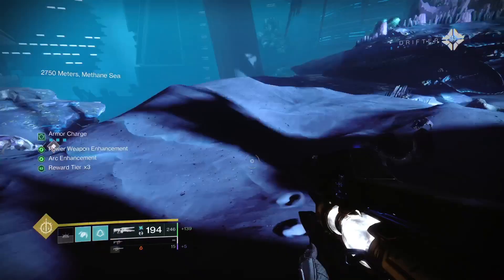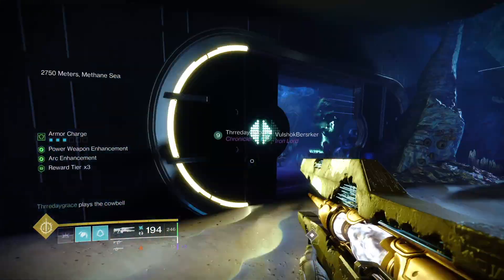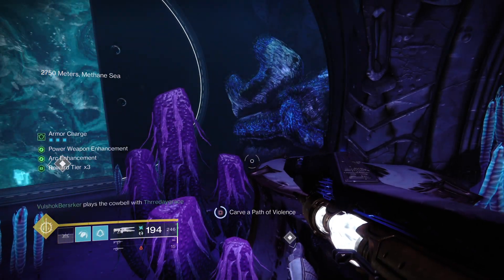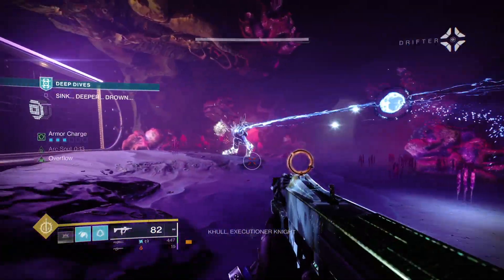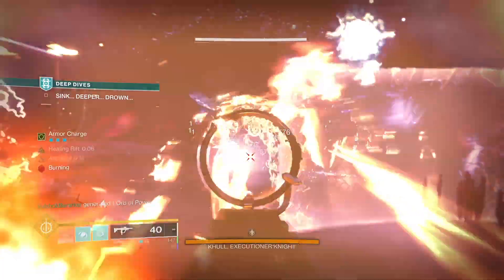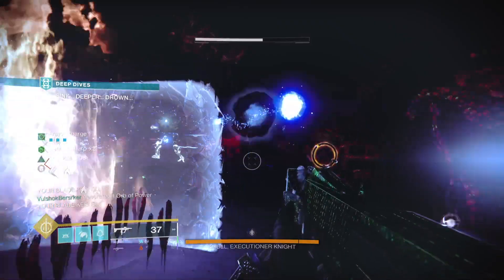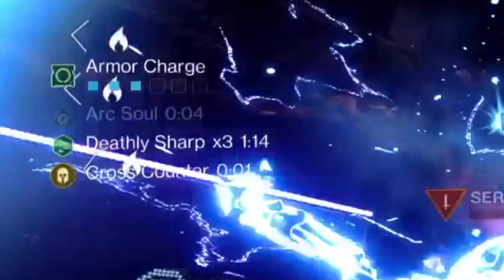Once you're in this area, clear it like you normally would, but instead of collecting the Egregore Coral at the end, go off to your right. This is where things shift from your normal Deep Dive activity. Once you head in, you lose all your buffs from Asa and gain a timer once you encounter the first boss. The first boss is called Cull the Executioner Knight. Three Minotaurs will spawn in the room with him, and you'll need to take them out.